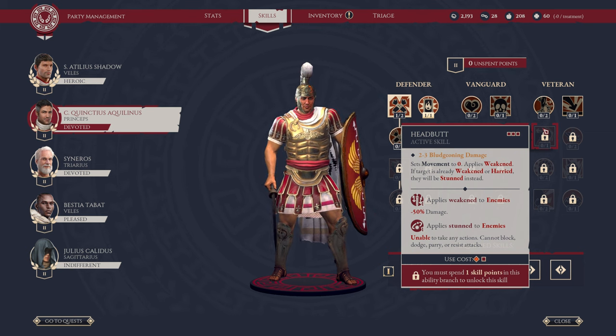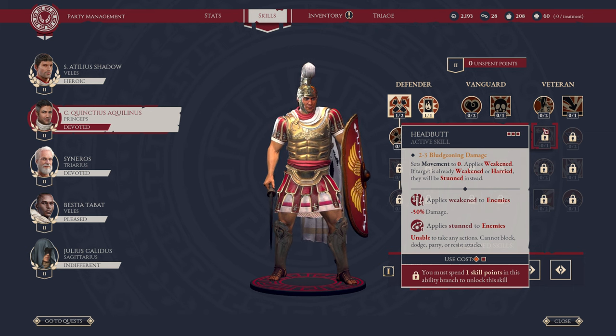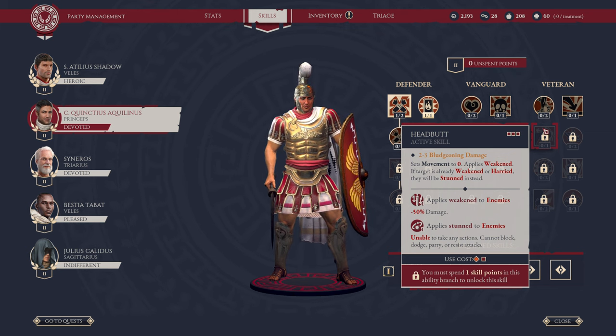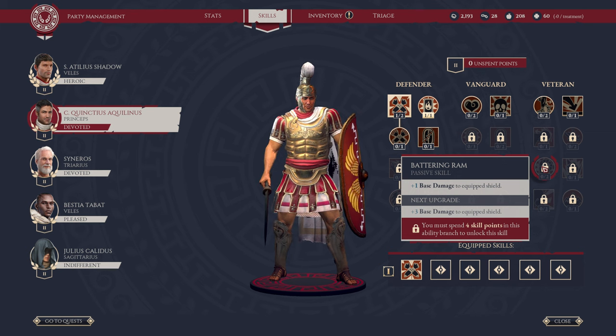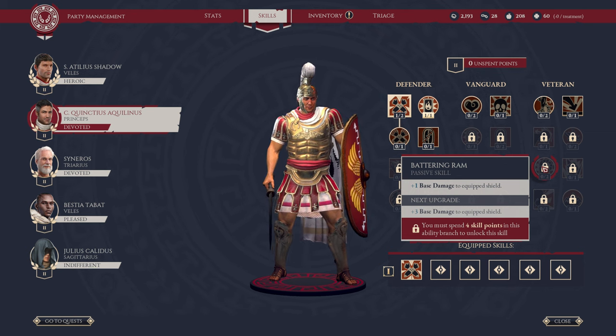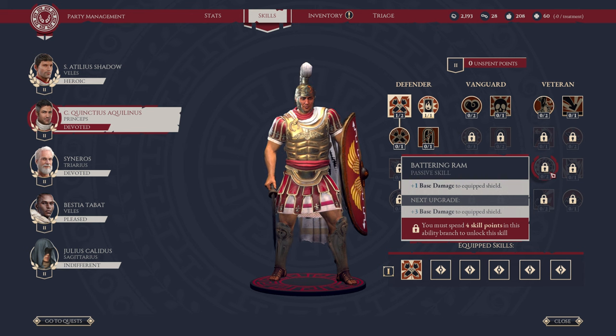Weakened enemies have their damage reduced by 50%, and stunned enemies cannot block, dodge, parry, or resist attacks. You can use Headbutt three times per engagement. Then we have passive Battering Ram — we can increase our base damage with the equipped shield up to plus 3, up to 3 times. So if you're using a lot of the shield bashing abilities, this is a good one. I'm using the demo version, so I haven't been able to get too deep into customizing characters yet with loadouts, weapons, and equipment.